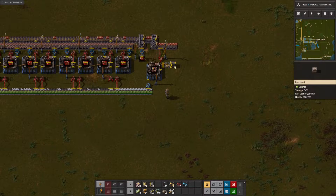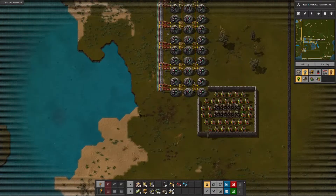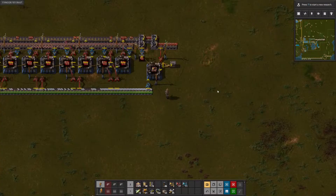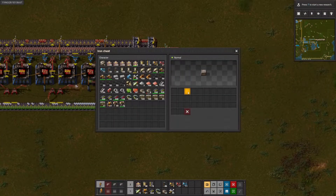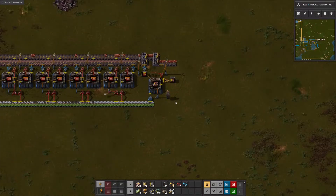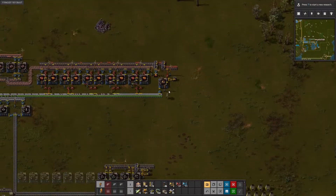How many labs do we have? We have 36 right now. They can each take two, so we need 72. We will just limit things like that. And that should use our extra Red Circuits for a while until we do something.